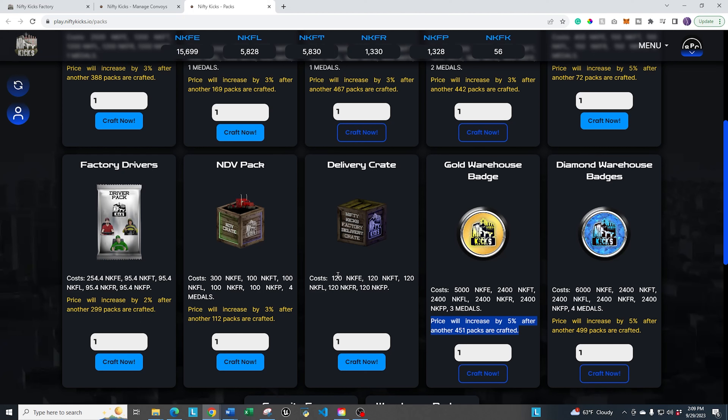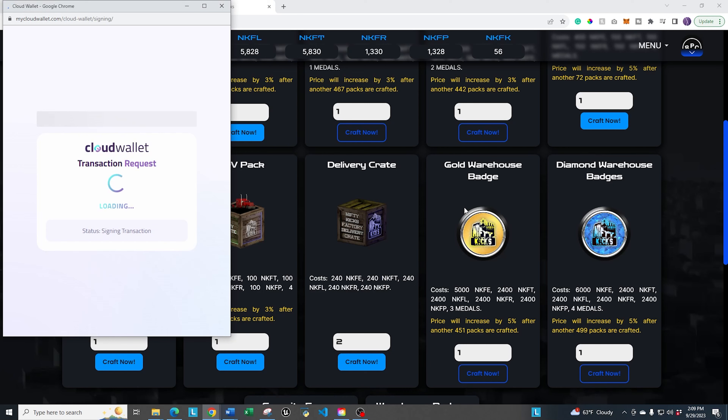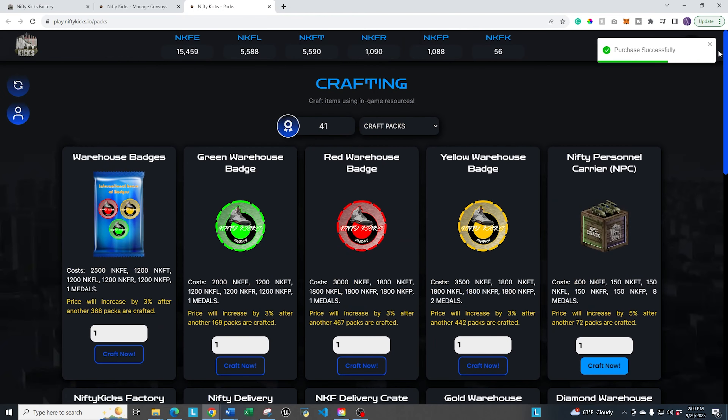What we're going to focus on crafting right now is a delivery crate, because we're going to need it to run our convoy in the next beginner guide. It's as simple as needing 120 of all five main tokens — these five right here, not the sixth one. I'm going to craft two of them, click up, then click craft. It asks me to authenticate, which I'll do, and then it gives you the confirmation at the top letting you know you've crafted those.